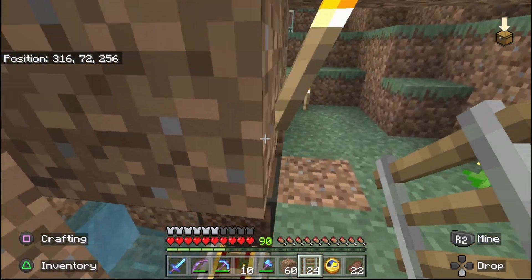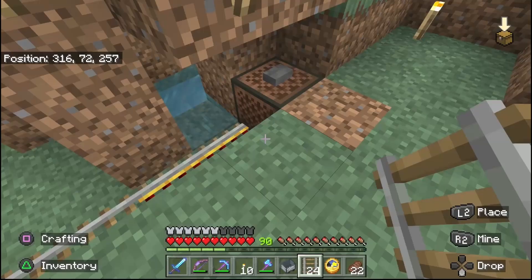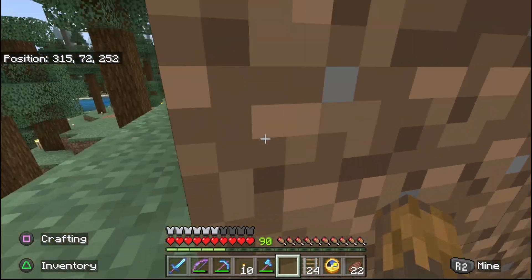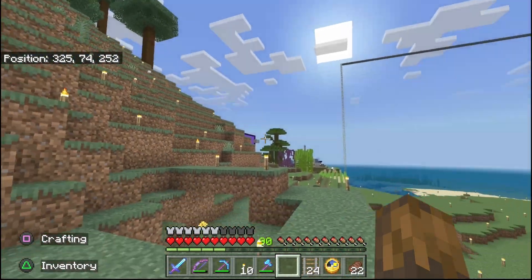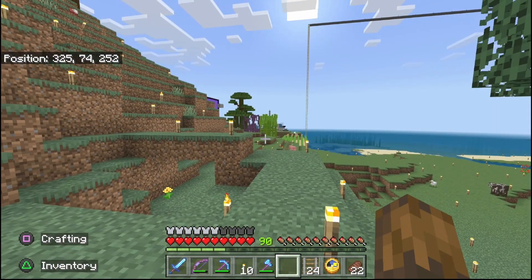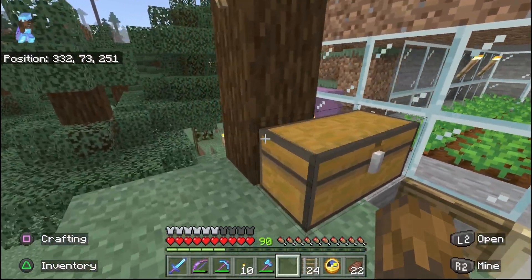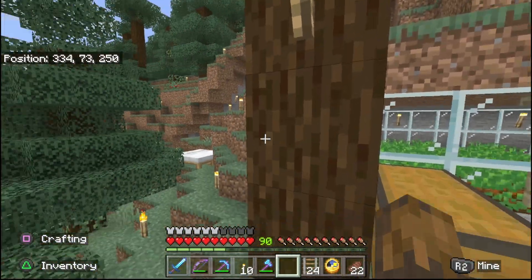Now this is the exit point for my villager breeder. I'll go ahead and put a minecart there so it's ready — it's not where I'm going to use it right now. But I moved it over 120 blocks away from the other villagers that are in my base.